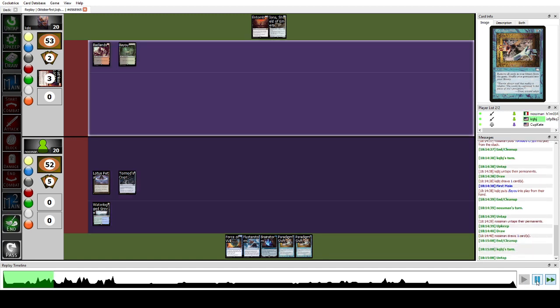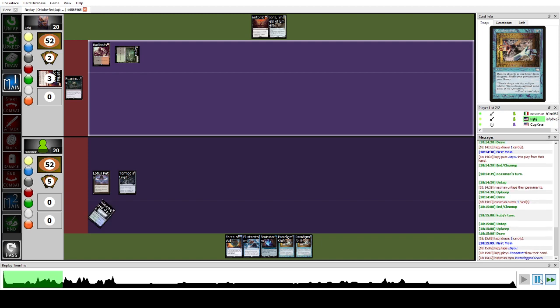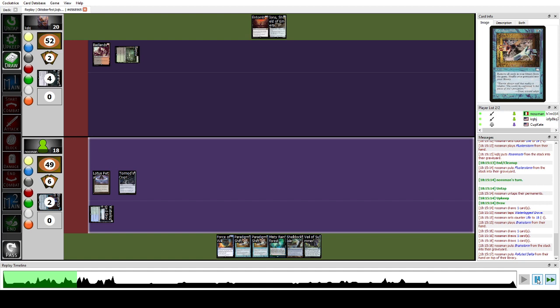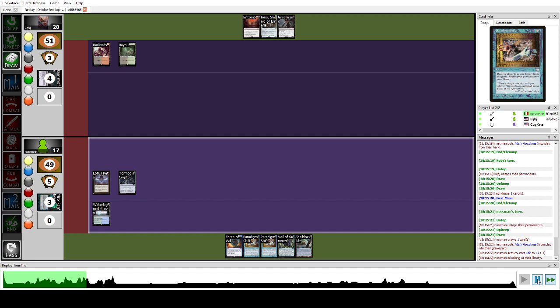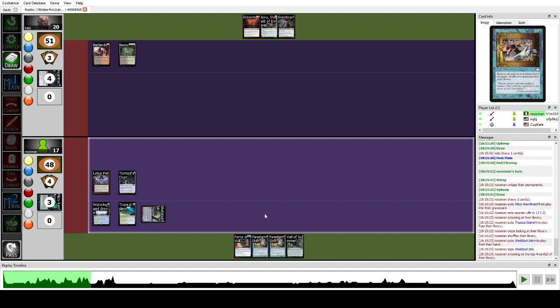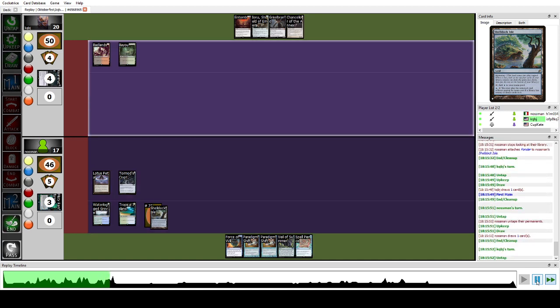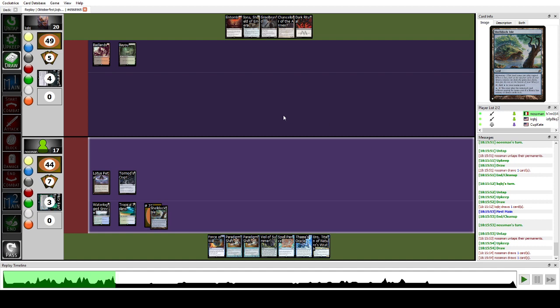I Brainstorm and didn't find a win condition, so I fetch to get rid of cards and try to find something with Shelldock Isle. I place Ponder under it — if I don't find a win condition, Shelldock Isle will let me play a cantrip into my pile. If Parting Shift gets through you'll draw it, and it's a plus-one in any case, or an interaction spell like Force of Will, Veil of Summer, or Spell Pierce. We have another counter so this game is basically over.